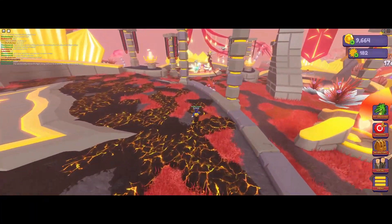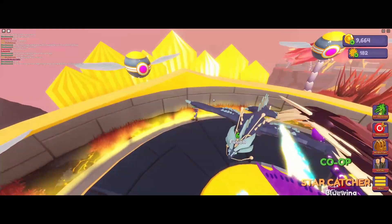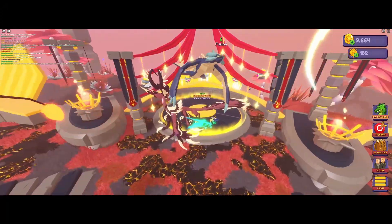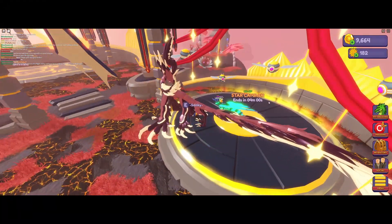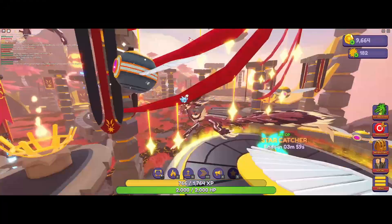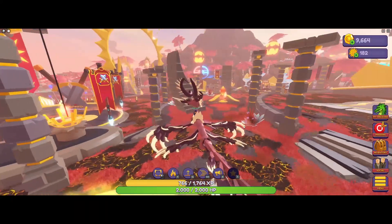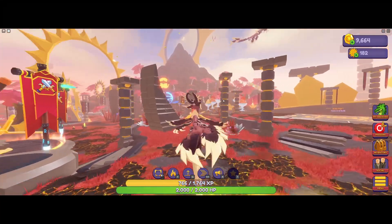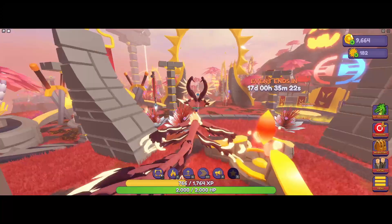The last minigame is Starcatcher, and there are a whole bunch of people doing it. This is basically like finding the rubber duckies from the Easter event, but now they're everywhere in the skies and they are super annoying to catch.